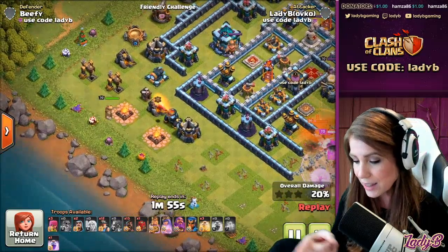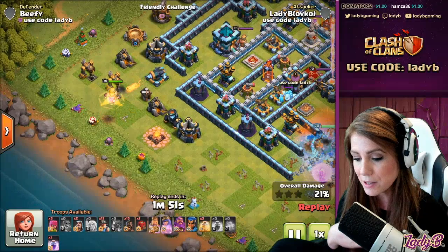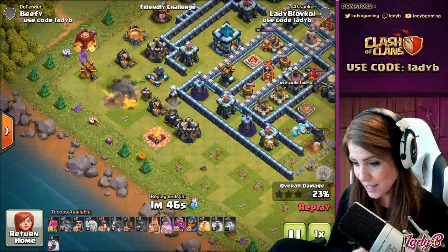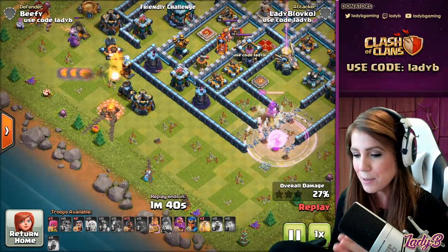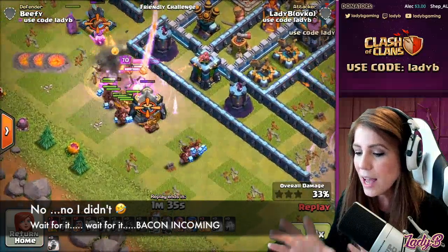We've got the king set in place, which means we're going to get the miners and hog set — the hybrid portion — once that siege barracks goes down, helping funnel up to the town hall. I did lose the king to a giga bomb explosion, but I was able to get the hogs from the siege barracks safely through. Here we go — the Grand Warden is coming into action.